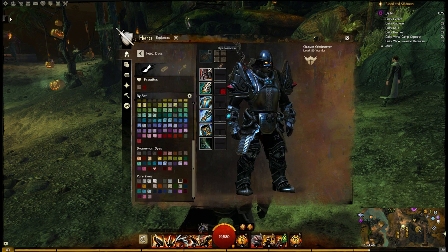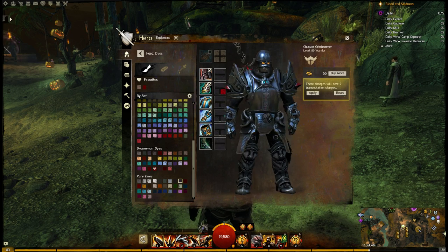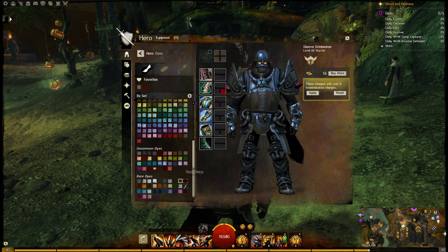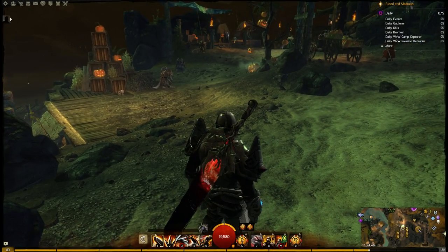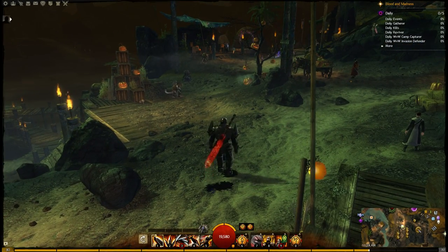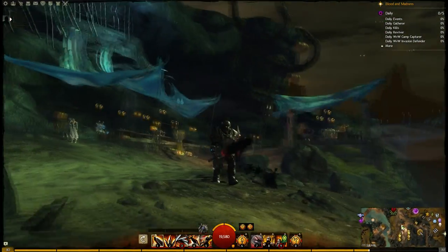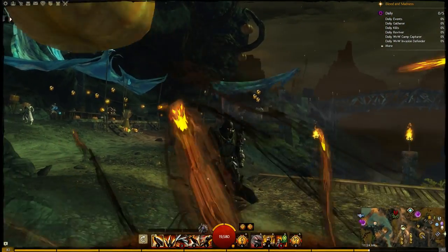If you want to use a cheaper version, you can go with black. It dulls down the color a little bit and makes it a little less shiny, but I think it would definitely work — it actually looks pretty cool as well. So the cheaper version would be black; if you want to go for the gold, go for the Abyss. And that's really it — this is the Darth Vader look. Any kind of glowing sword would probably work for a lightsaber, maybe some of the Super Adventure Box skins. It goes really nicely with my fairly new legendary here.